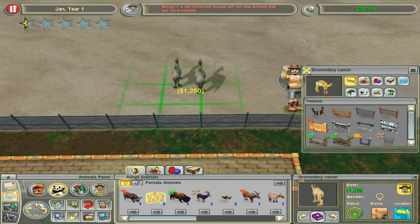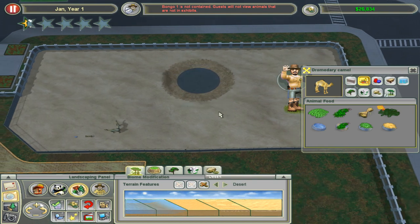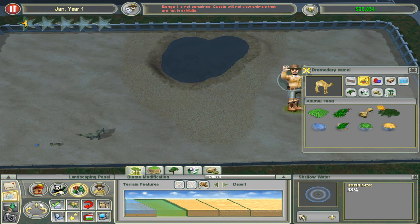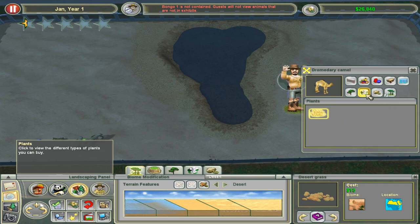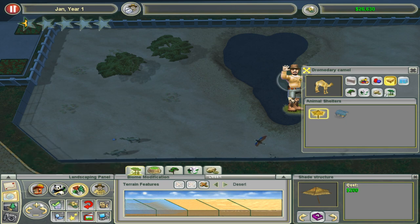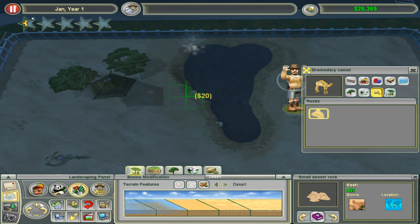We're going to have two camels and we might be able to reach one star, but I'm not a hundred percent on that. We also need to buy some food. Make it rock, a little river, a pond, a couple of plants, some trees. Actually we have the shade structure so it doesn't matter. It's important to have either trees or shade structure.